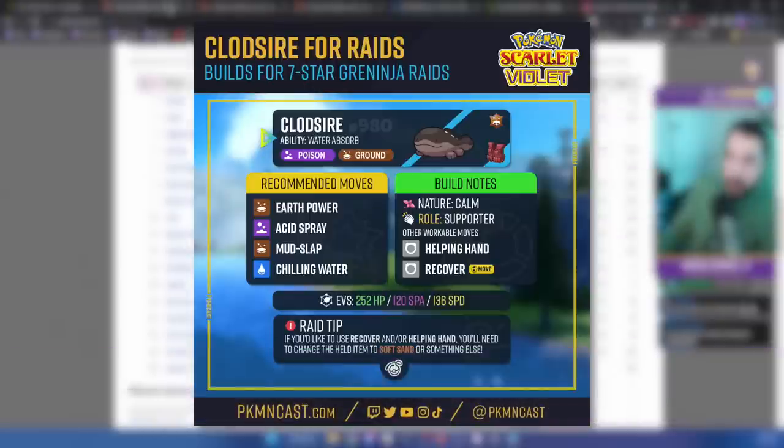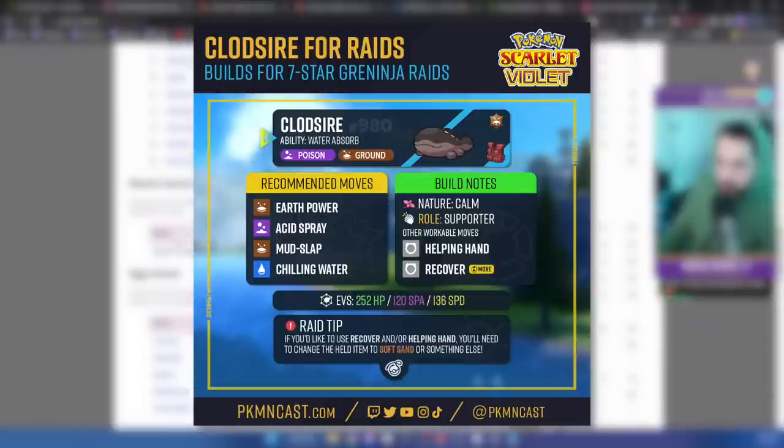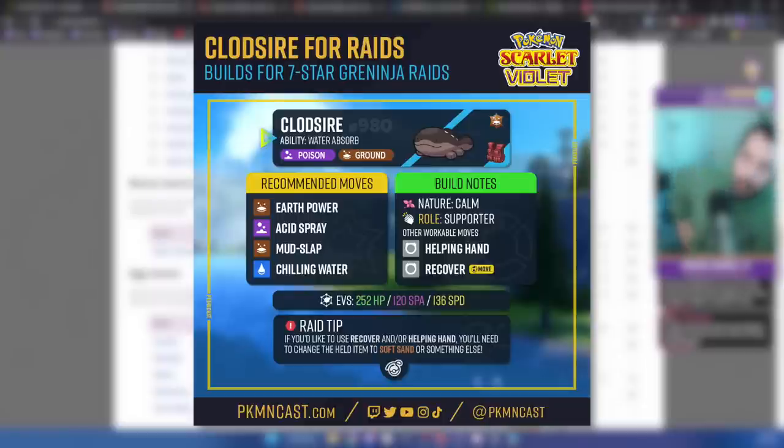Clodsire and a bunch of other Pokemon learn Acid Spray, so that has a lot of synergy. On top of that, Acid Spray works through the raid shield — meaning once the boss resets its stats and puts up the shield, you'll need to Acid Spray again, but it will still work through. Other moves like Screech, Metal Sound, or Fake Tears do lower stats but don't work once a raid shield goes up. The raid shield blocks status type moves. Acid Spray will still go through and lower special defense — that's huge.